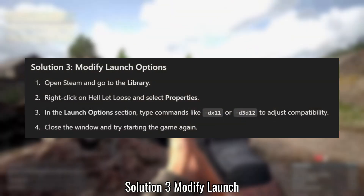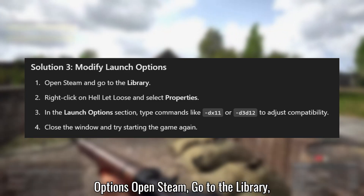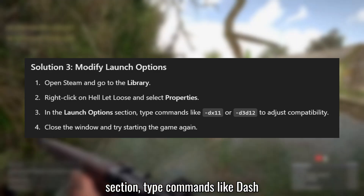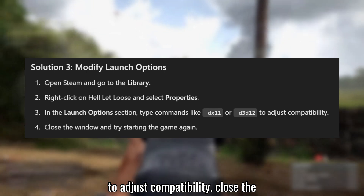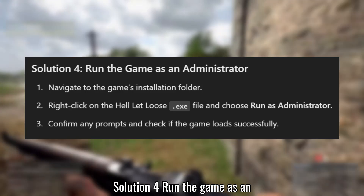Solution 3: Modify launch options. Open Steam, go to the library, right-click on Hell Let Loose, and select Properties. In the Launch Options section, type commands like -dx11 or -d3d12 to adjust compatibility. Close the window and try starting the game again.